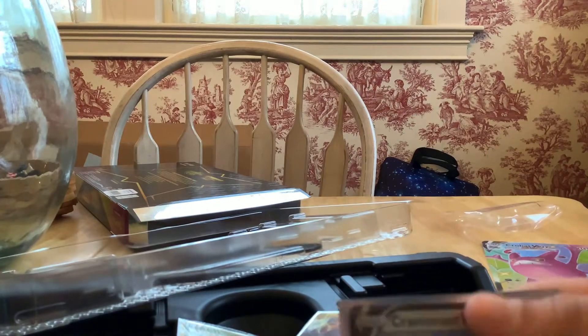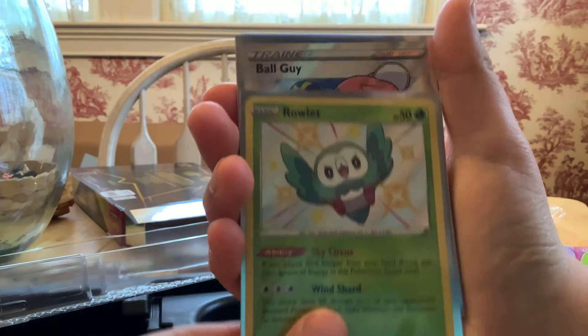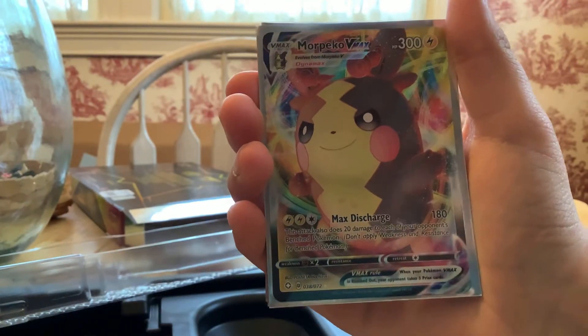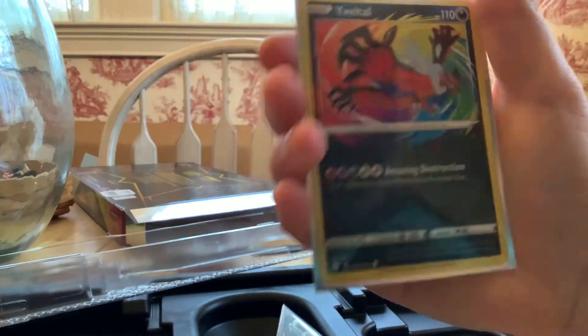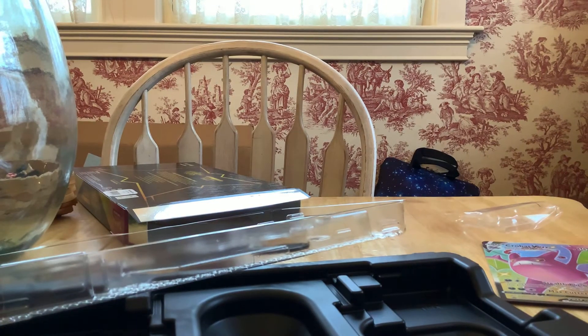So let's do a little recap of the cards we got. Amazing destruction. We got Growlithe Shiny, Ball Guy, Morpico VMAX — just beautiful — Cromat V, and Yevizil Rainbow. So guys, don't forget to like and subscribe. We're going to end this video here. Bye!